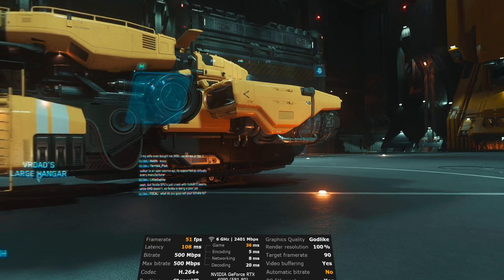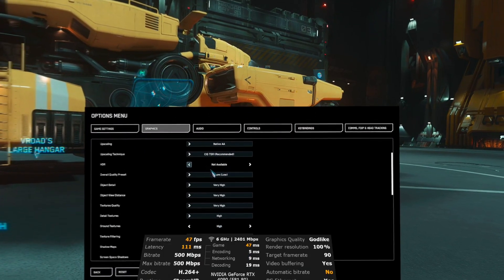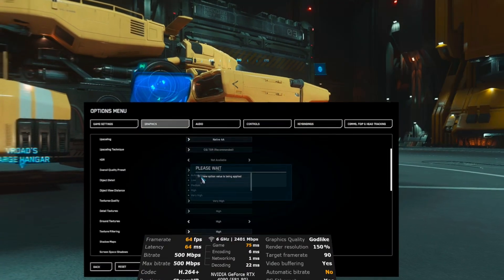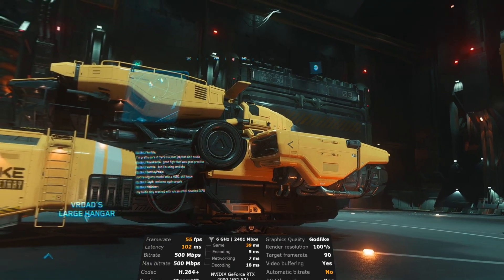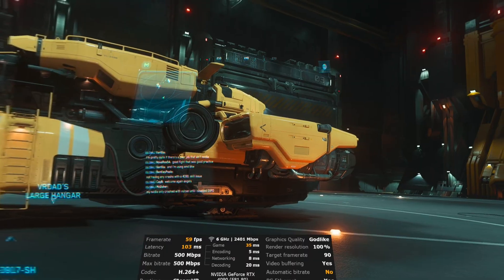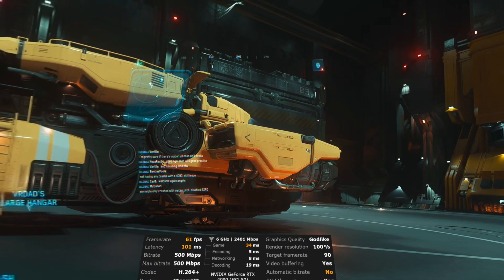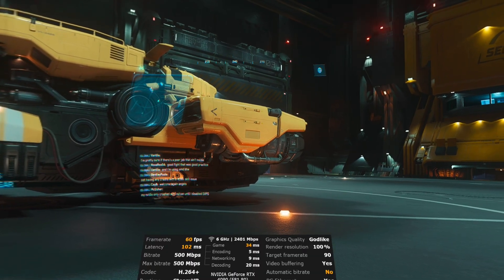The first thing I did was go into the graphics settings and, without thinking twice, go to the quality preset and select everything on Low. From 60 FPS we got... nothing really changed, which is very weird. The latency at least reduced a little bit to 102 milliseconds. Looking in this direction we're getting 61–63 FPS, so we are improving the situation a little bit.